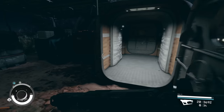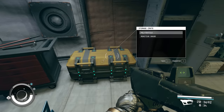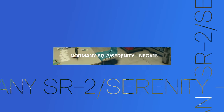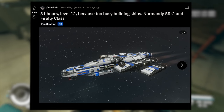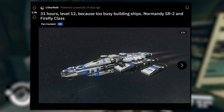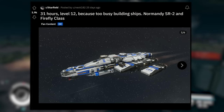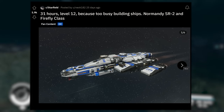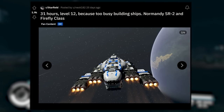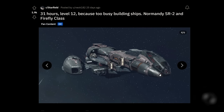With the flexibility provided by the Starfield spaceship builder, we're going to see a lot of ship designs coming in from outside influences — everything from Mass Effect to Halo to Star Wars. That's where our next two ship designs slot in, both posted by Neoc182. The caption says '31 hours, level 12 because too busy building ships.' It says Normandy SR2 from Mass Effect and Firefly class. This Normandy SR2 looks straight up beautiful — I love the outer hull with all the blue highlights and the thruster action blasting off. The underside as well. Gorgeous.